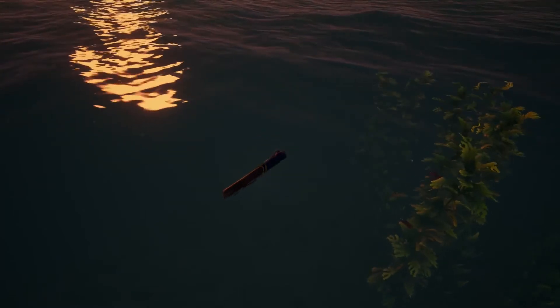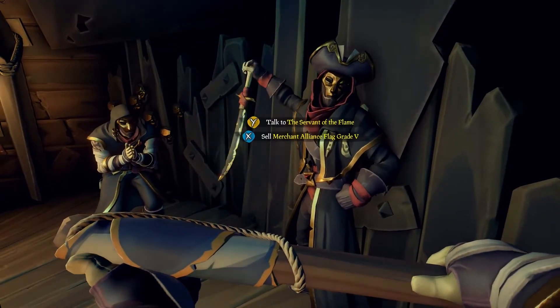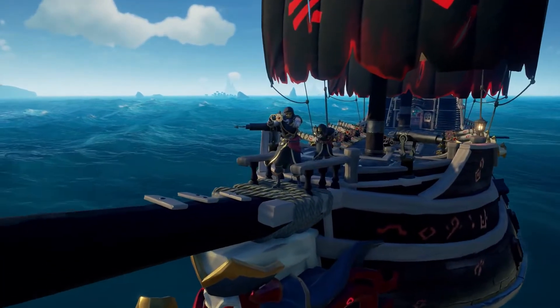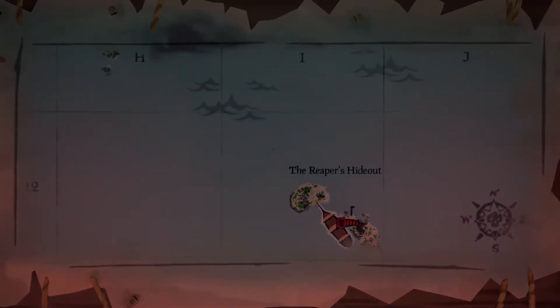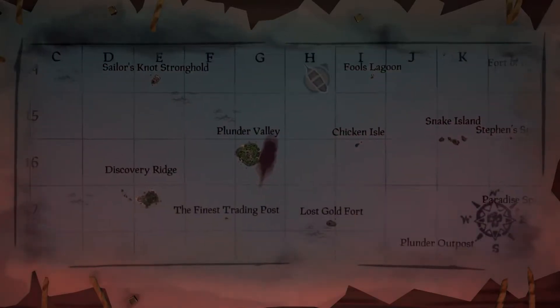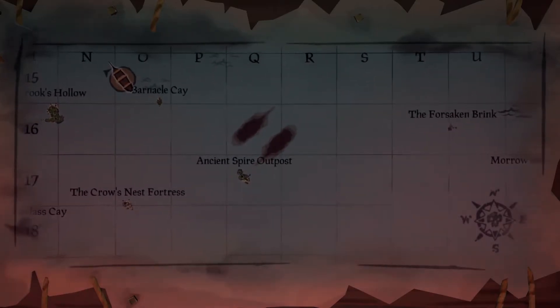I advise that you don't choose the emissary flag, because once a Reaper reaches grade 5, if you're playing as an emissary and have that flag flying, they can see where you are at all times on the map. You are blacked out as a black ship, but they can still see your location. So don't fly the emissary flag — just play something a bit more casual, like gold hoarders the old-fashioned way.